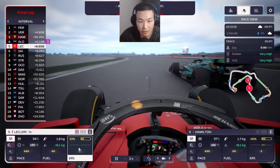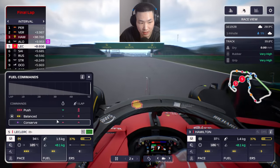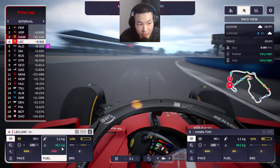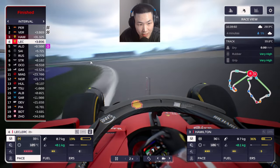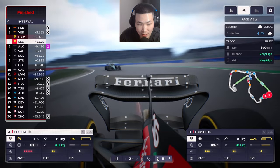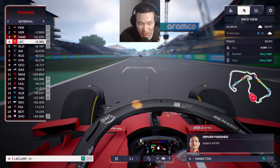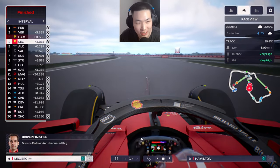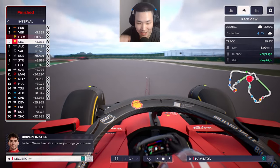Final lap — come on Leclerc, battle it out. Leclerc gets DRS and we push with energy and fuel. Alonso's tires are slightly better but he runs out of fuel. We go full attack on the tires. Perez has won it but Leclerc finishes strong in P4. Hamilton should cross the line for P3 — a podium for Hamilton and P4 for Leclerc. Let's go — what a comeback from Ferrari after the horrible ending last time out. Silverstone delivers.